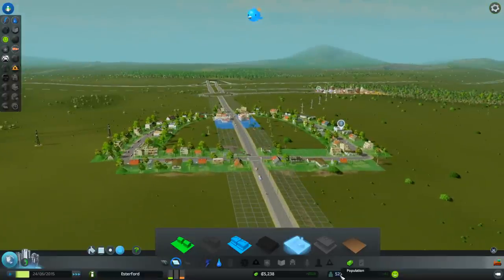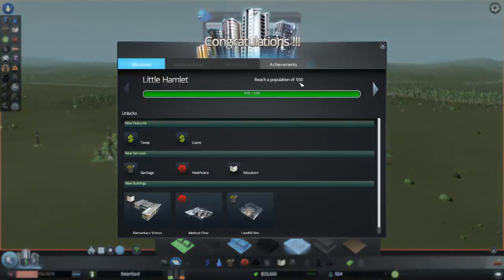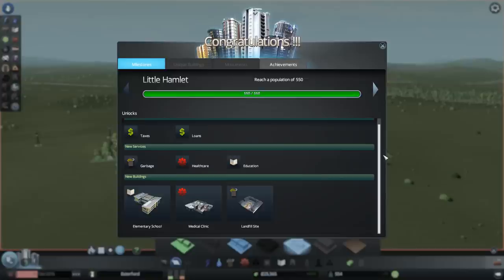Our first milestone is a population of 550, which we're going to hit very quickly - we're getting 60-odd, 75 people coming in per week. Congratulations! We are officially a little hamlet - we've reached a population of 550. That unlocks the ability to change tax rates, get loans, put in garbage, health care, and education. We've unlocked new buildings like the elementary school, the medical clinic, and the landfill site. That's our first achievement.